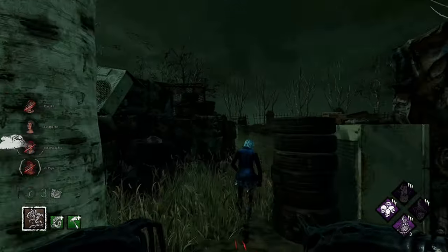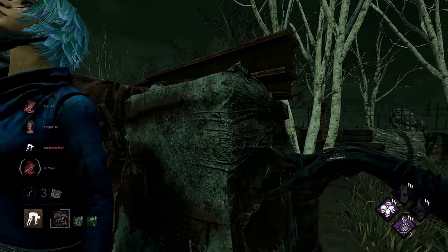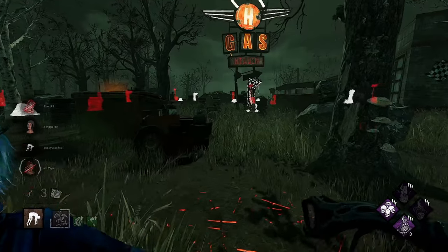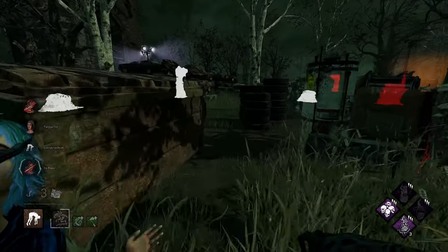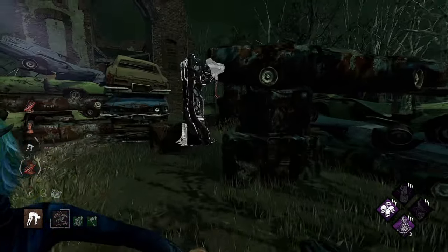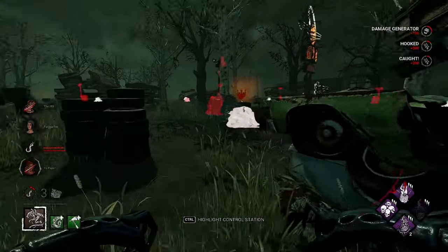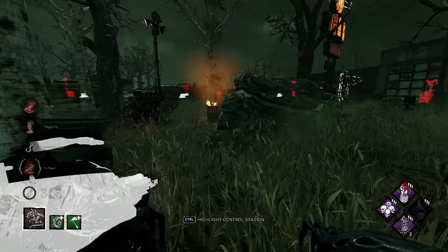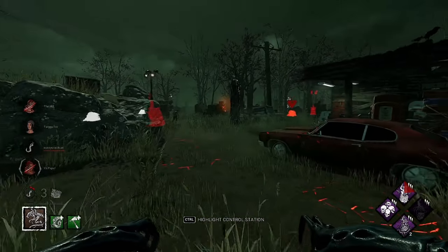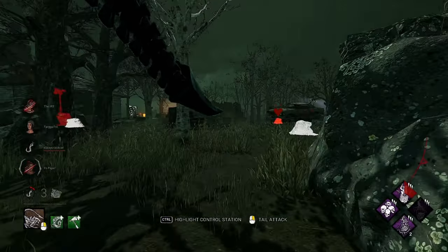Both survivors are here — I spammed the space bar. Oh she stayed over here, that's huge. We should be able to get them down here. We'll pick her up and throw her on the scourge hook. Damn, they already got two gens done — what the hell is going on. They took it down, but we should be able to make this. Pop her up here, cool. Now let's see what we got — she's running further in, Rebecca's injured.